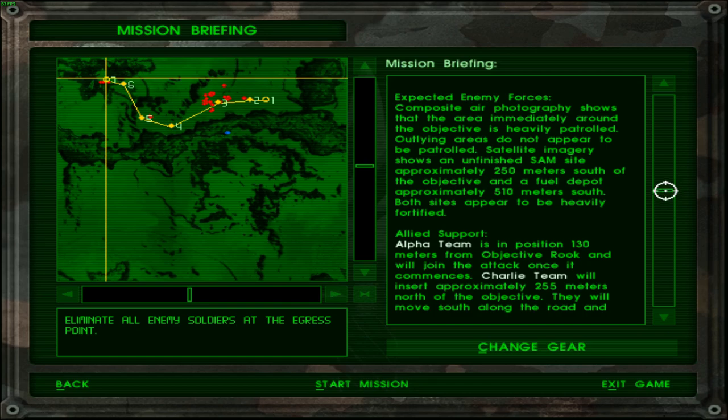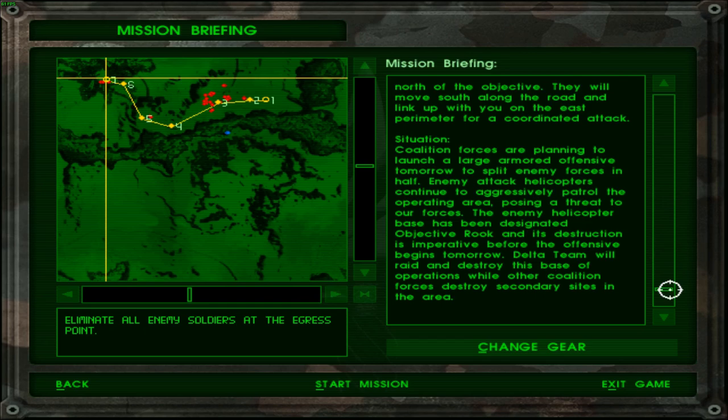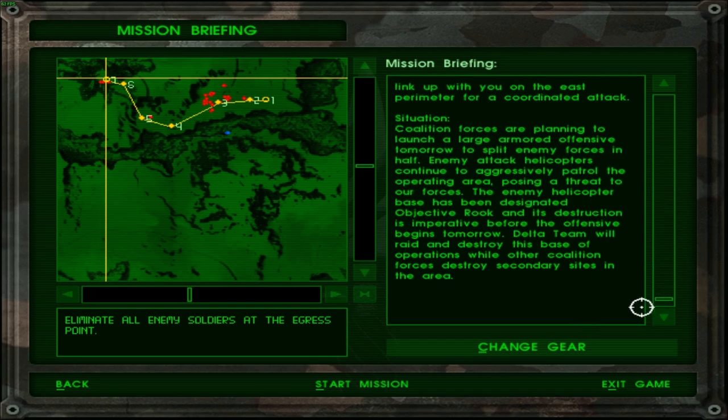Allied support: basically expect reinforcements. Alpha team is in position 130 meters from the objective and will join the attack once it commences. Charlie team will insert approximately 225 meters off the objective, move south along the road and link up on the east perimeter for a coordinated attack — which is of course not going to go according to plan because this is Delta Force. Coalition forces are planning a large armored offensive tomorrow to split enemy forces. Enemy attack helicopters continue to aggressively patrol the operating area, posing a threat. The helicopter base designated objective Rook must be destroyed before the offensive begins.